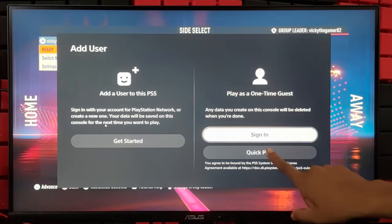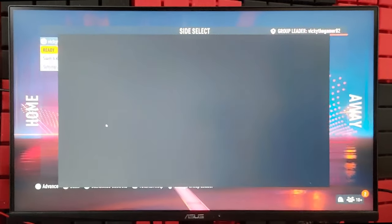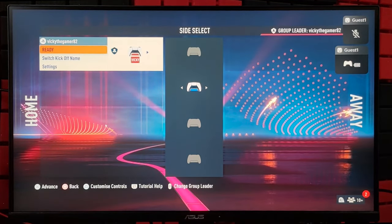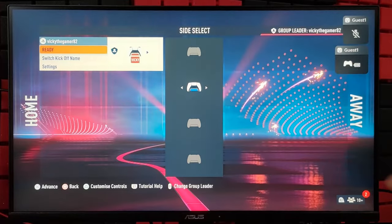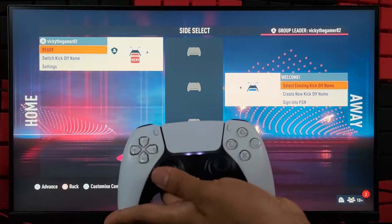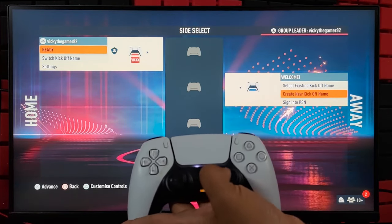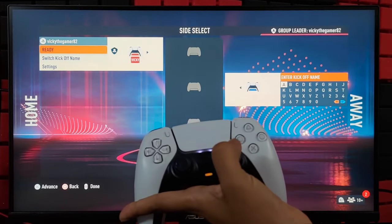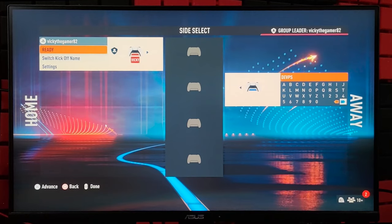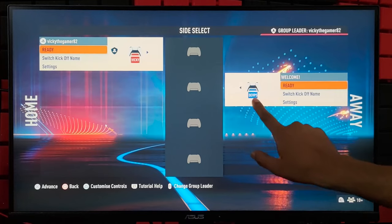I am going to choose Quick Play — play as a one-time guest. Another controller is connected, and you can move it to the Away side. On the right side, you can create a new kickoff name or sign in to PSN. I am going to create a new kickoff name. Then select the tick mark and tap it. The second player is connected and the kickoff name is also set.